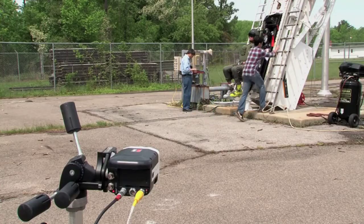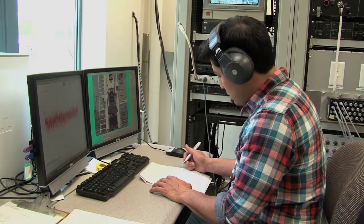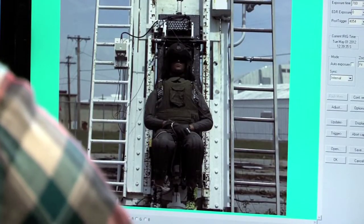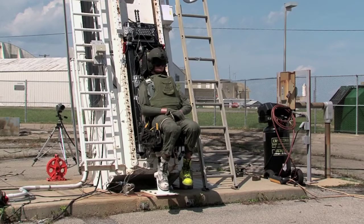We're not really testing the seat, but we're testing everything that goes on the seat, and we can do that in a very repeatable fashion. We can set everything up beforehand and see what the differences are related just to the individual item — whether it's a new helmet, a new restraint, or whatever piece of crew gear you're putting on the aircraft.